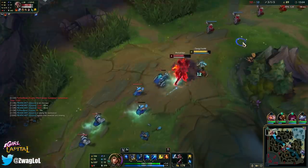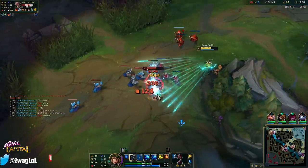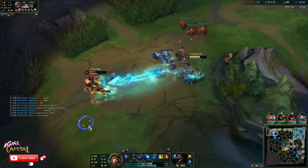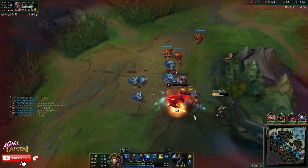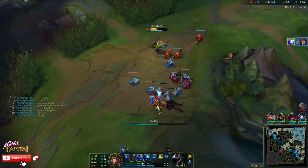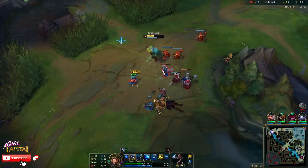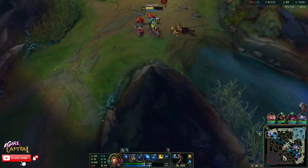If Set can't all-in us, it's over. Because as soon as he starts fighting us, he can't run away — we just keep hitting him all the way back to turret.